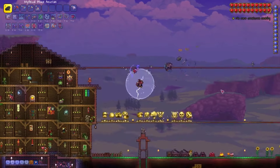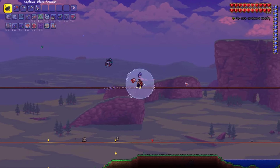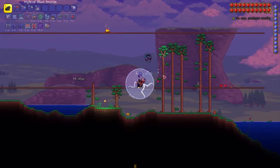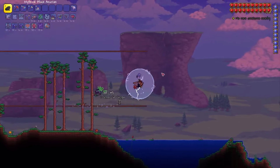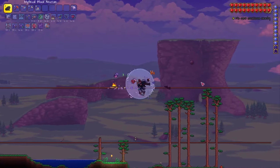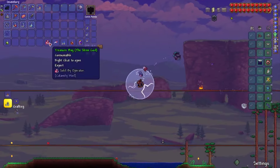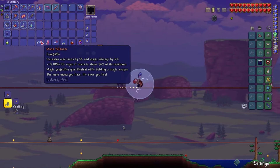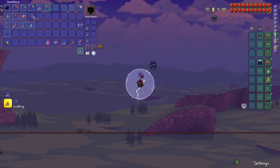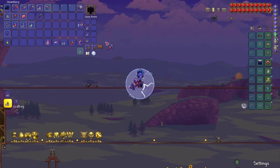A very interesting fight, and one that is very nostalgic. I remember specifically recording the episode in my old deleted Calamity series where I defeated the Slime God. I don't remember what weapon I used; I don't think it was a mage playthrough. We have the Mana Polarizer, which is actually a good accessory that I think we're going to be using. We have the Crim Slime Staff, which is cool.